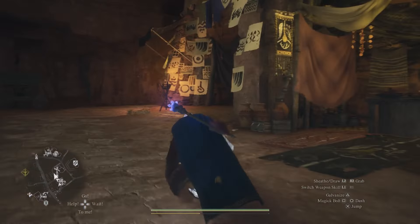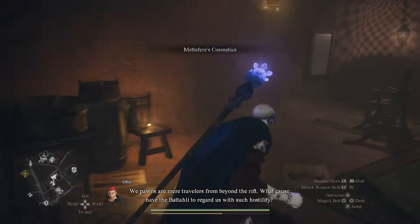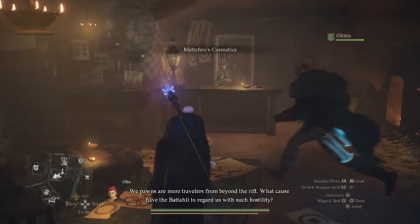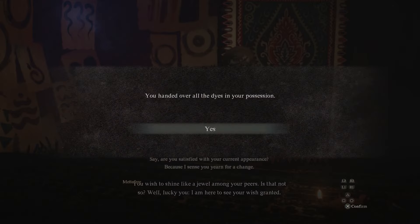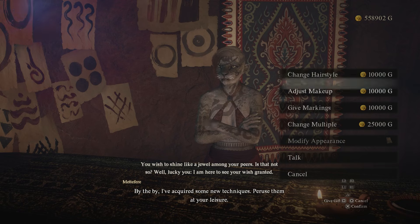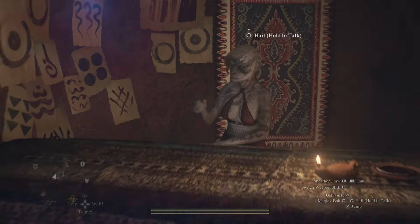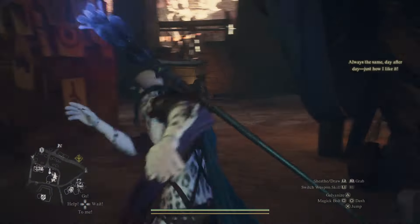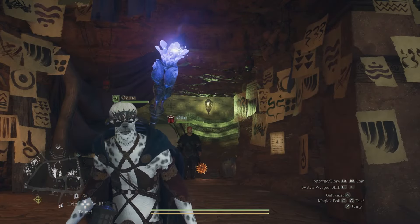So to dye your hair, you have to go over here and find one of these people that'll fix up your hair. I'll go and talk to this one, hand over the dye, and then you can pay to have your hair color changed — 500 RC to become a blonde.